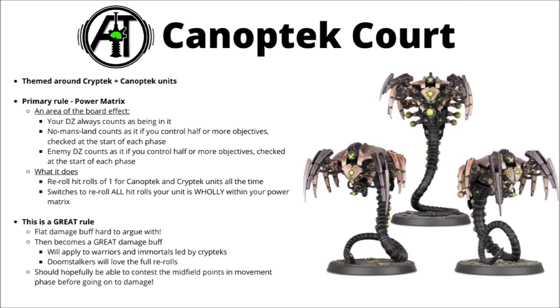The core rule buff is a very good one for these keyworded units. You just get to reroll hit rolls of 1 for Canoptek and Cryptech units all the time anyway, and then for every unit that's within the Power Matrix, you get to fully reroll the hit roll. That really is kind of enormous, given that a lot of Canoptek things hit on a 4+. You've just gone from hitting half the time to hitting three quarters of the time, and things might be even bigger if you have effects that go off on 6, like Gauss or Tesla. In a lot of games this should just equate to reroll hit rolls for those units pretty much most of the time.